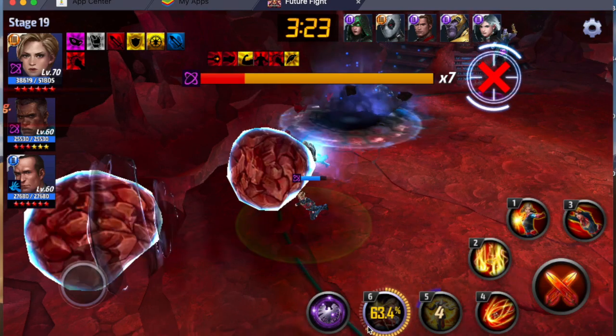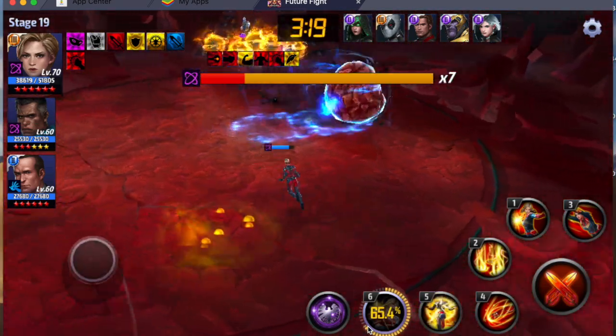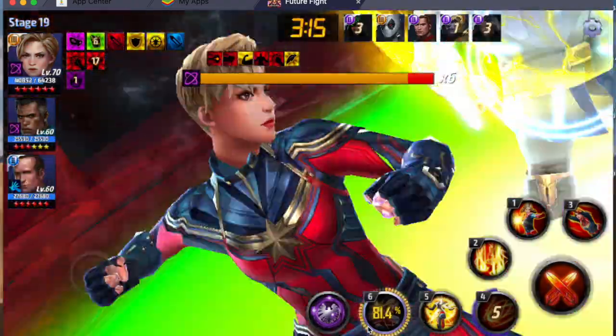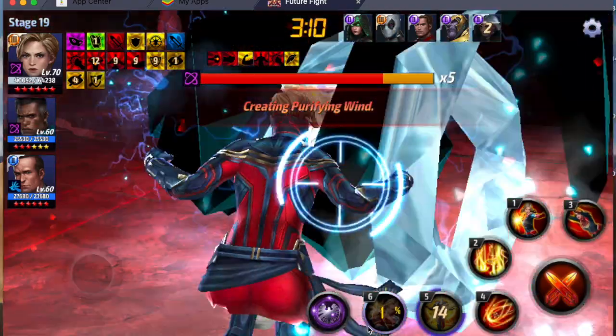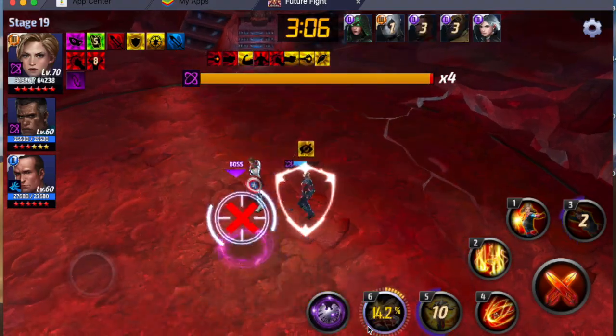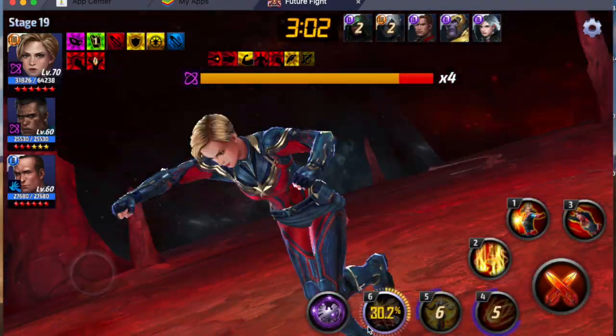For this one, just run around the outside and make sure you don't get hit by Cull Obsidian jumping and the meteorites that Ebony Maw rolls and drops. You can use the fourth skill or the fifth skill — we used the fourth skill accidentally so that the lasers can't attack us.